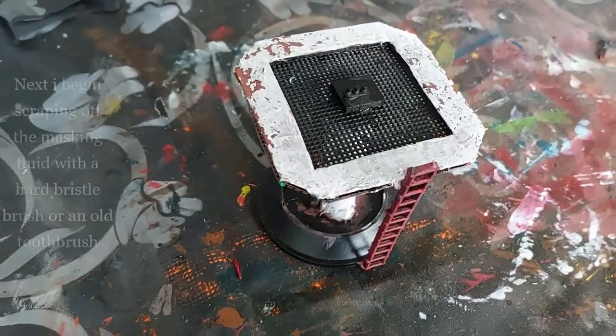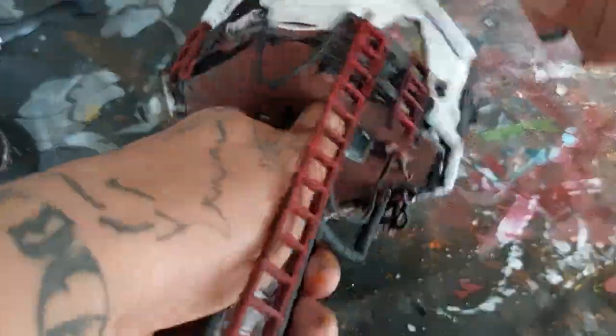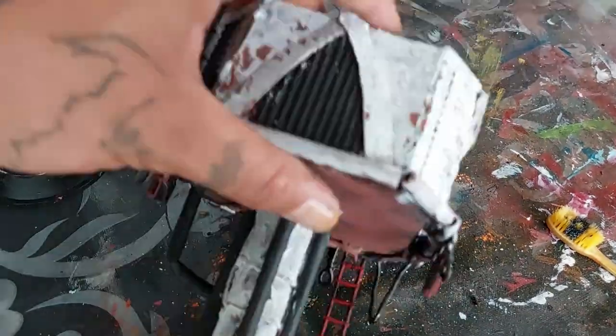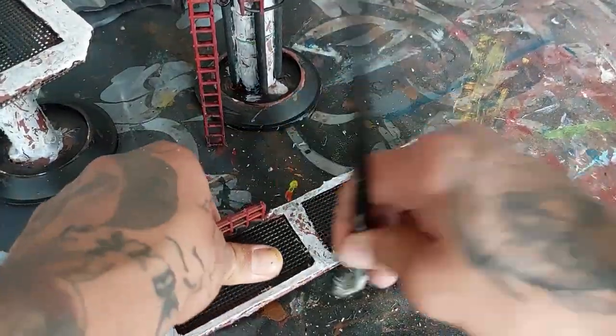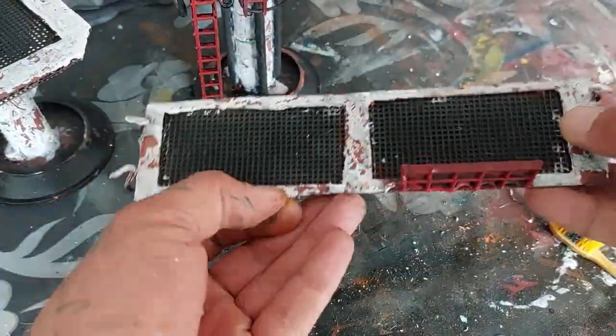The railing also gets a red paint treatment. Now I begin scraping off the masking fluid with a hard bristle brush or an old toothbrush — do not use the one you brush your teeth with. You will create a cool weathered and worn-looking effect. It kind of creates the illusion of the hab block being knocked about by the enduring weather elements outside. If you guys have other ways to paint it feel free — this is just the way I did it. You don't have to replicate my techniques.